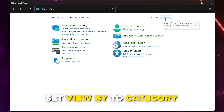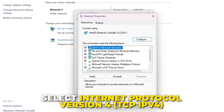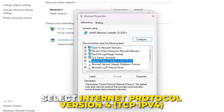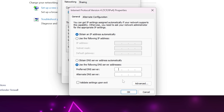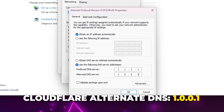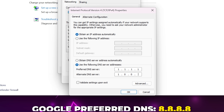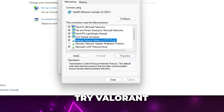Set the View By option to Category, then select View Network Status and Tasks. Click your connection, open the Properties, select Internet Protocol Version 4 (TCP/IPv4) and open the Properties. Check the option to use the following DNS server addresses. Two of the more commonly used ones are Cloudflare and Google. For Cloudflare, set the preferred DNS server to 1.1.1.1 and the alternate DNS server to 1.0.0.1. For Google, set the preferred DNS server to 8.8.8.8 and the alternate DNS server to 8.8.4.4. Click OK once done, then try Valorant again.